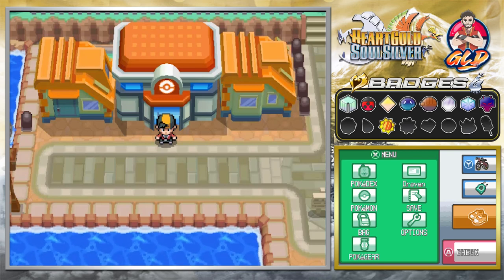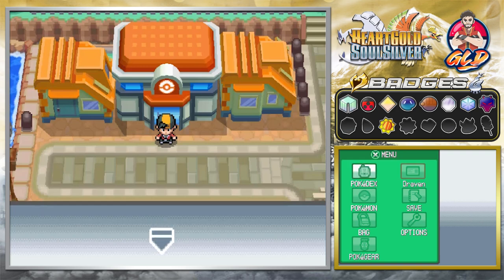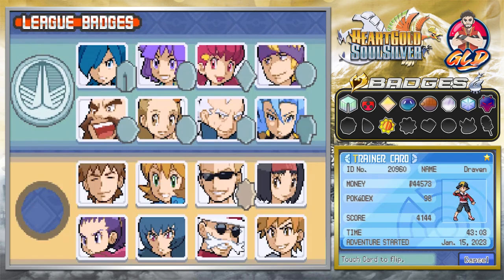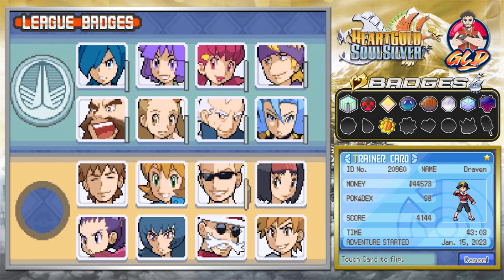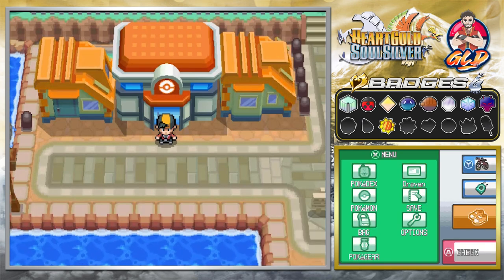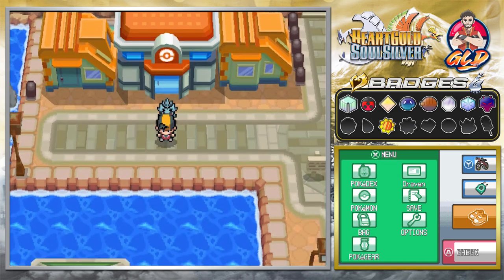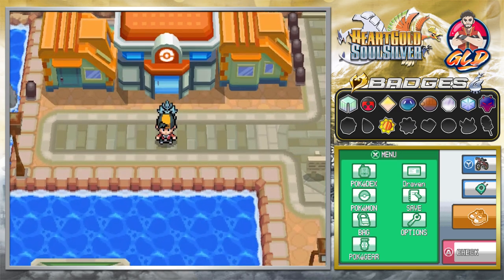What's up, guys? It's me, your badass host, Draven, and welcome to another episode of our Pokemon HeartGold SoulSilver walkthrough. We did a little something in the last episode — we won our first badge in Kanto against Lieutenant Surge, you know, Guile from Street Fighter, the one that saved everybody from the war. We won our first badge, and that was actually thanks to Thrasher, our initial Pokemon from the very beginning. Good combination and all that stuff.